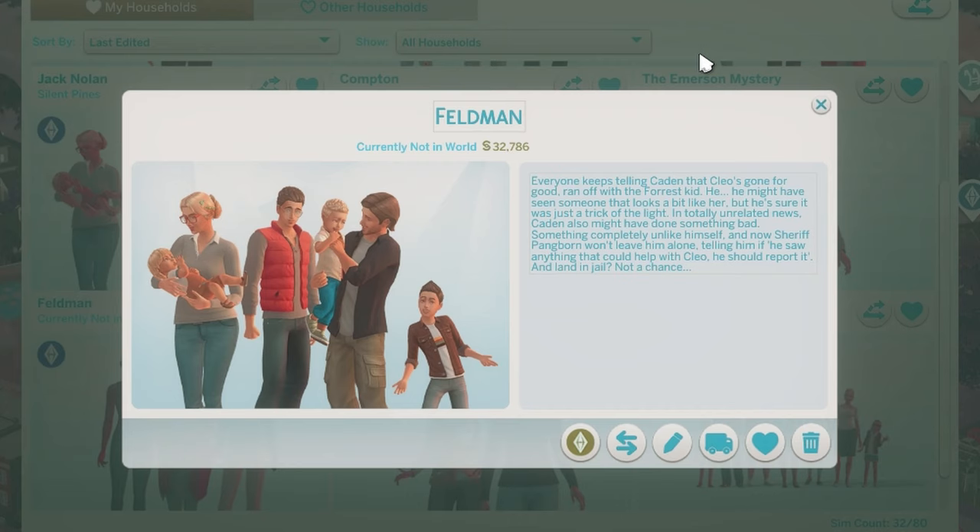Then we have the Feldmans. Everyone keeps telling Caden that Cleo's gone for good, ran off with the forest kid. He might have seen someone that looks a bit like her, but he's sure it was just a trick of the light. In totally unrelated news, Caden also might have done something bad — something completely unlike himself. And now Sheriff Pangborn won't leave him alone, telling him if he saw anything that could help with Cleo, he should report it. And land in jail? Not a chance.